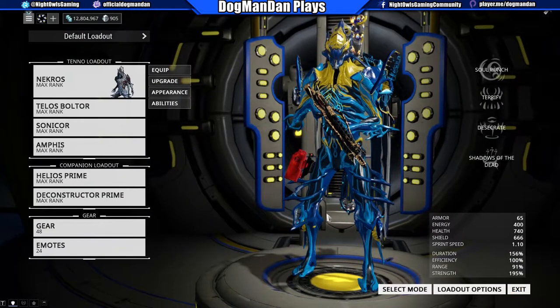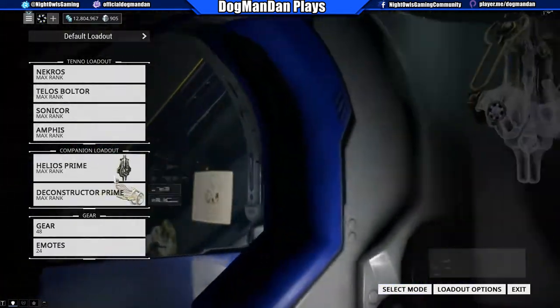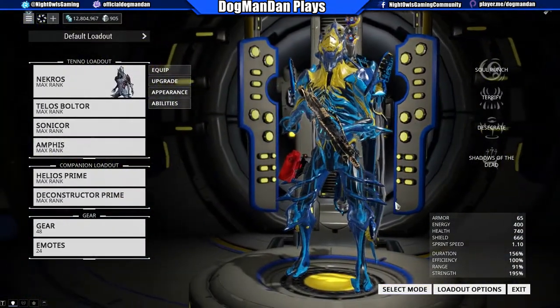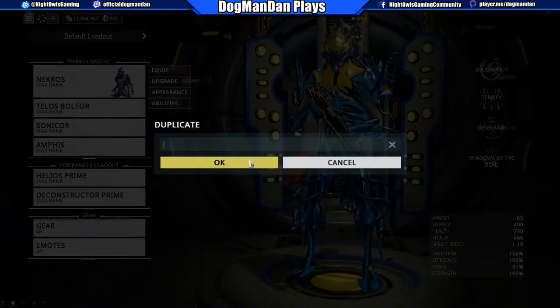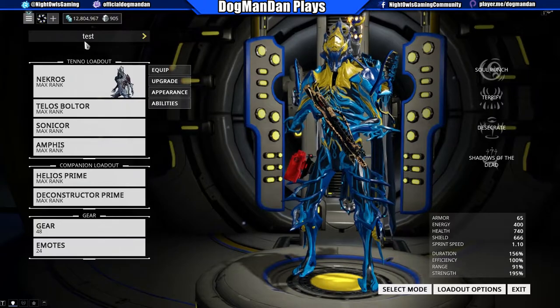So what we're doing is you create a setup — your Warframe, your favorite weapons, your favorite companions, all in here. Put the mods on however you want. Then you go into your Loadout Options. Since I want to keep my default loadout as my default — that's the one I use all the time — I'll come down to where it says Duplicate. I'll hit Duplicate, and for now we'll just put in 'Test.' Now you'll see up here in the left-hand corner it says Test.